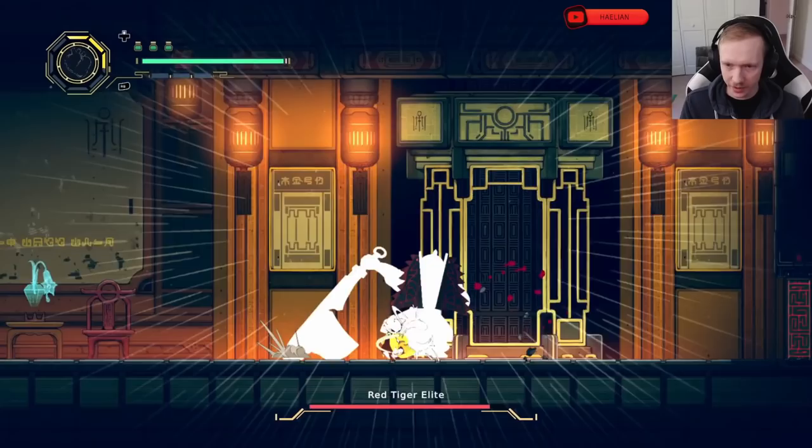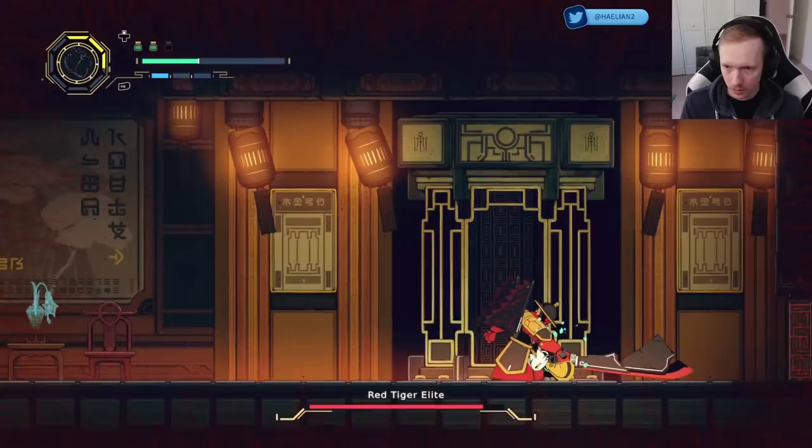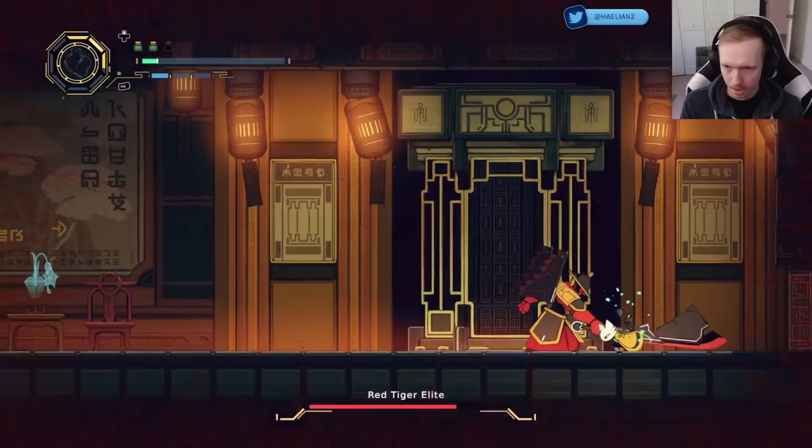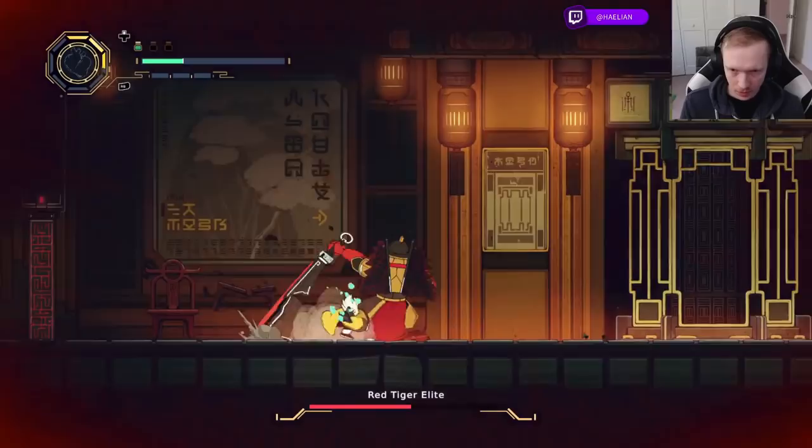Oh, we got a big one now. Look at that sword — Red Tiger, or Lee? I couldn't cast for some reason. Tried to parry, did not work. Heal. I think I got it that time. Almost dead. Too early.